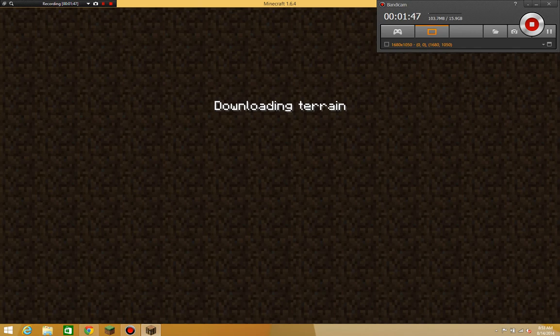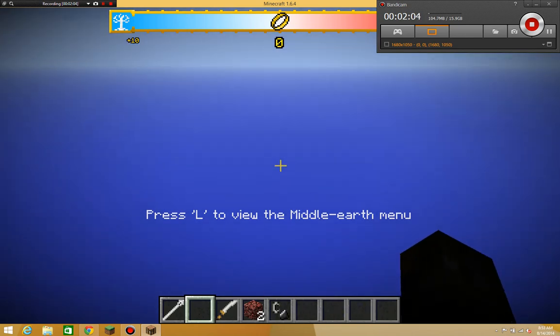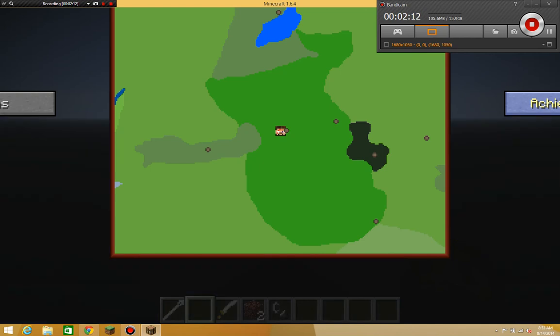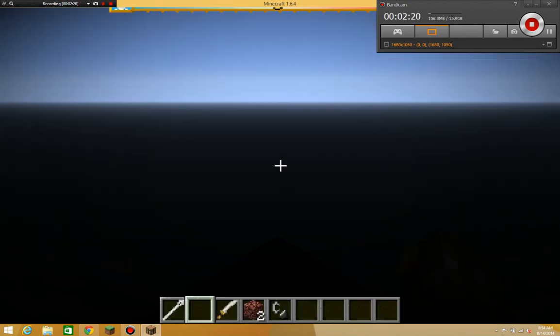Be wary because you can only have one portal built at a time — if you lose your portal you're stuck in this dimension. It's kind of neutral but orcs are very strong. If you press the map button you'll get a little map, which is pretty funny.